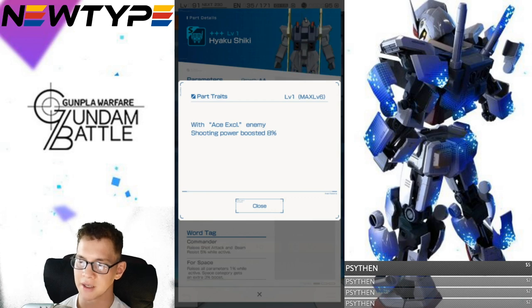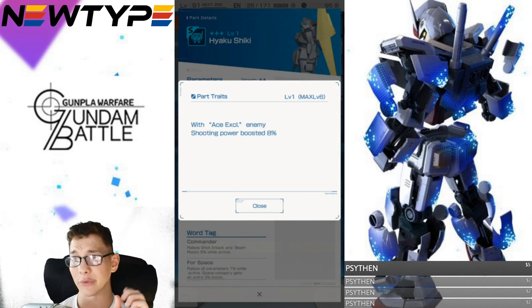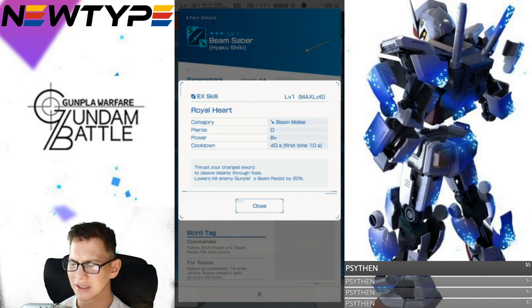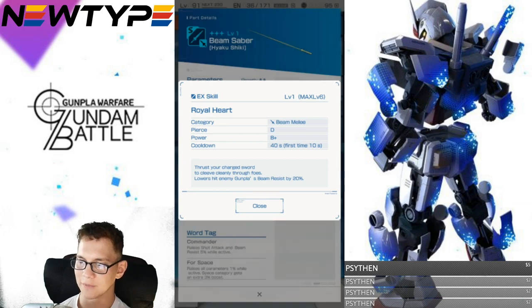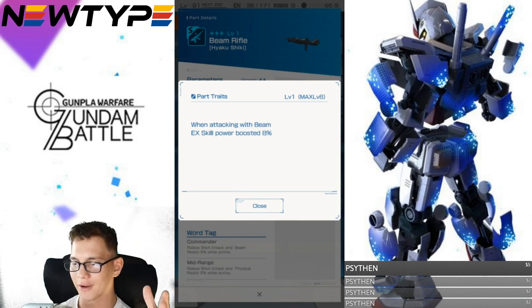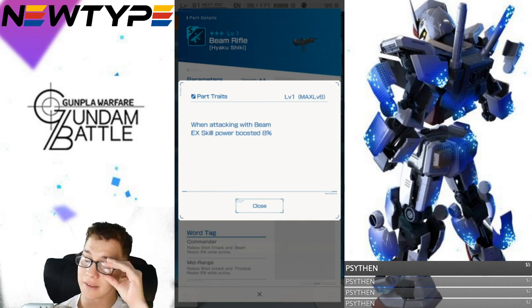The backpack parts trait with Ace Excel boosts enemy shooting power by 8% — that's really damn good, and you'll definitely want that extra firepower. For the beam saber, the EX skill is B-plus power: thrust your charge sword to cleave through foes, lowering hit enemies' beam resistance by 20%. That's pretty okay. For the gun, when attacking with a beam type weapon, your EX skill power is boosted 8%. That's really damn good.